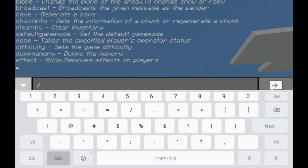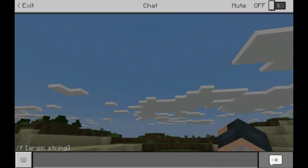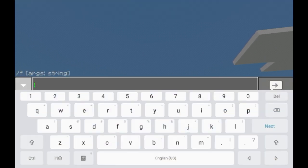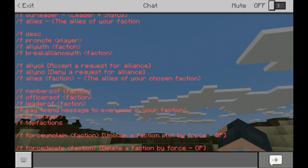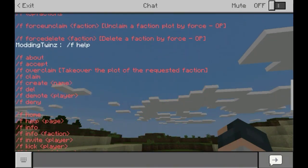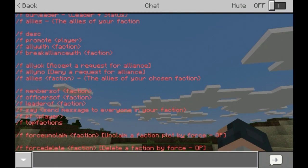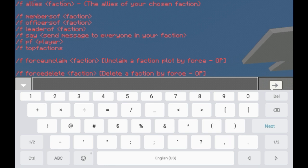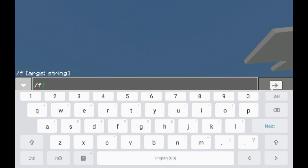If you do f help, here's all the commands for factions. It's pretty simple — gives you one big list and you just scroll up and down. You get f about, delete faction, safety, creative faction — all that stuff. By the way, this is Minecraft 1.2.9, just so you know.